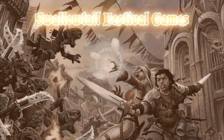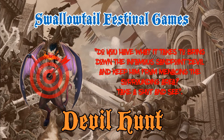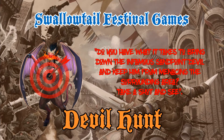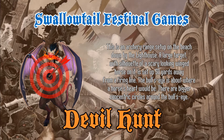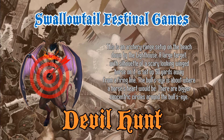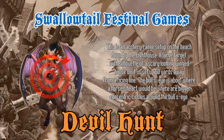Let's go through the game's description and then hit the table. Do you have what it takes to bring down the infamous Sandpoint Devil and keep him from menacing the surrounding area? Take a shot and see! This is an archery range set up on the beach down by the lighthouse. A large target with a silhouette of a scary looking winged horse on it, set up 50 yards away from a firing lane. The bullseye is about where a horse's heart will be, with bigger concentric circles around the bullseye.